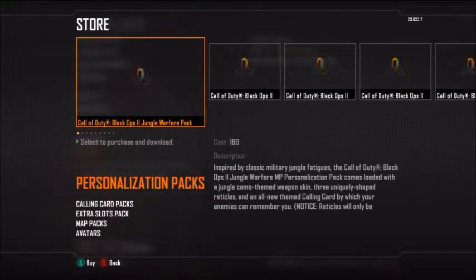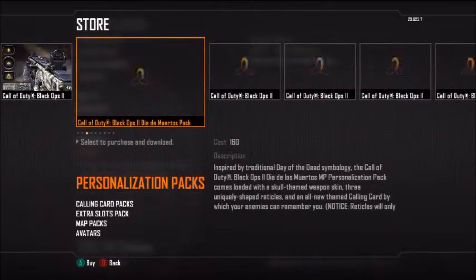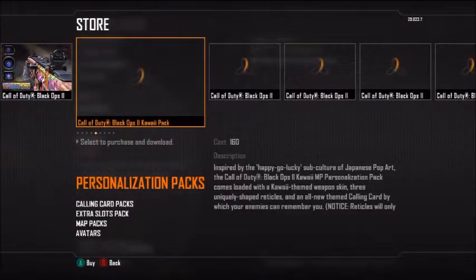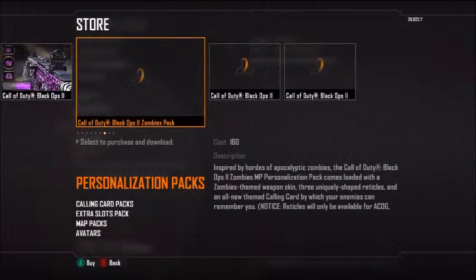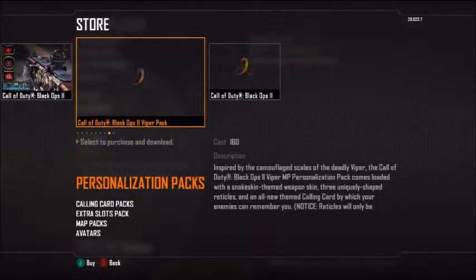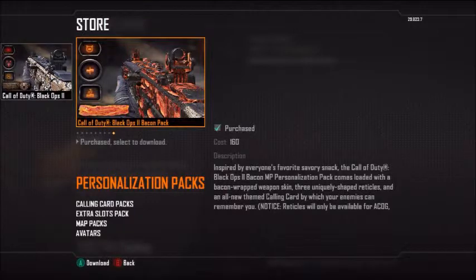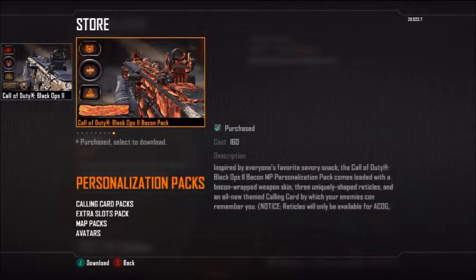Personalisation packs - there are also new camos. You've got Jungle, Benjamins, Diodomoritos, Graffiti, Kawaii, Pyrock, Zombies, Viper, and the one I've bought - Bacon. My voice just went really dry there, sorry. You can also notice in the bottom left, just above where it says Call of Duty Black Ops 2 Bacon Pack, it's got a calling card, which on Bacon is just a strip of bacon, which I find quite cool.